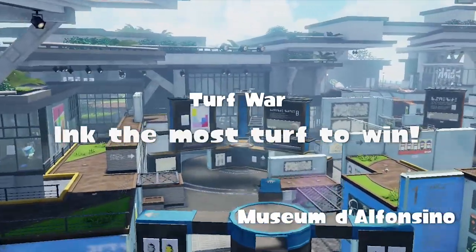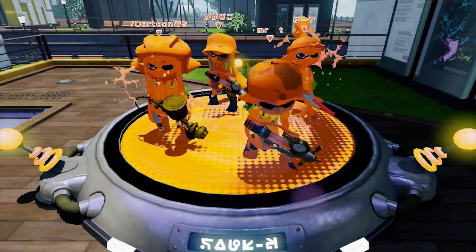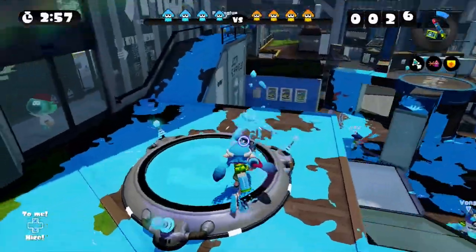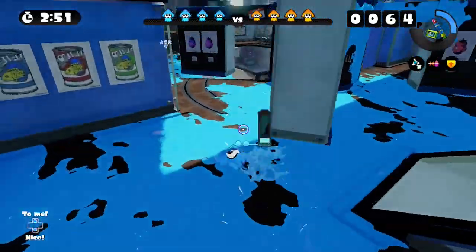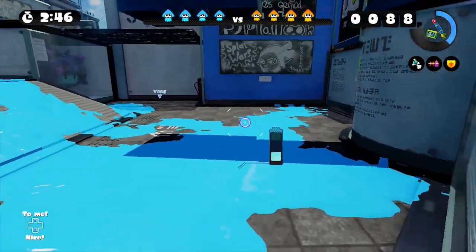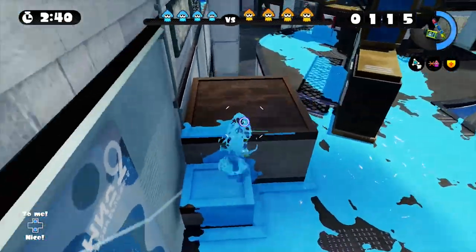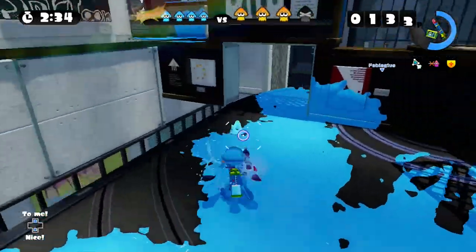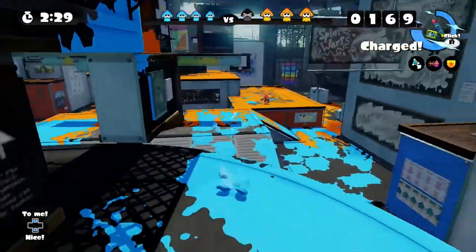Fantastic! We're here in Museum d'Alfonsino. So yeah, this is the other new stage. The gimmick of this stage is these big rotating platforms that kind of cover up and show ink at different times. You also have to work hard if you want to ride them because they can go places where you don't want to go and it can be a bit fiddly. It's also quite easy for the other team to hide on them. The stage in ranked battles is actually very fun because of this, but it's also very sneaky.